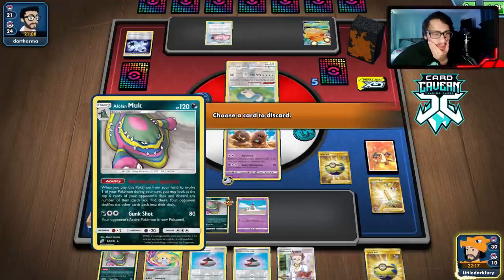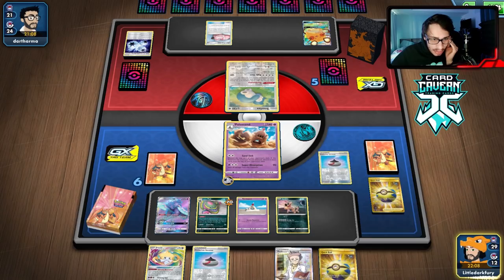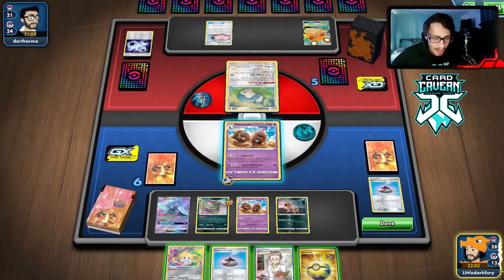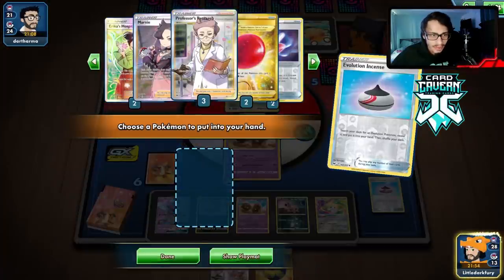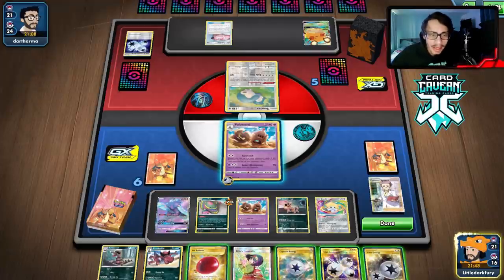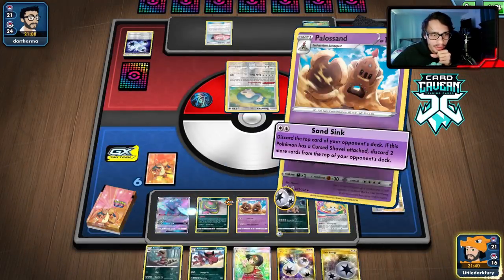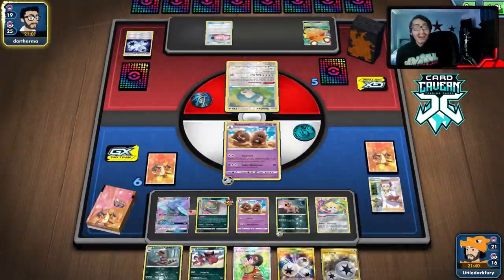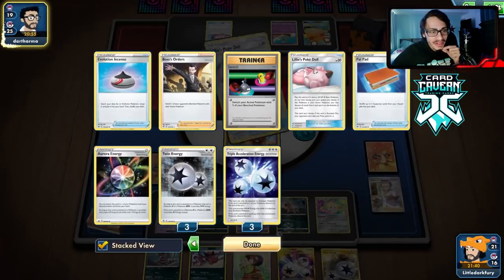We probably need a Krokodile — we can get rid of this Muk and get another Sandile. Trying to get an army of Crookodiles in play. Let's bench Jirachi. Research — we gotta hope for the Curse Shovel. Didn't get it, but we got a Capture Energy which is good. We put the Air Balloon on Oricorio — that's the main target. Sand Sink — only one card. Oh my god, we hit a Triple Energy! He has one Triple Energy left in his entire deck, that's insane!